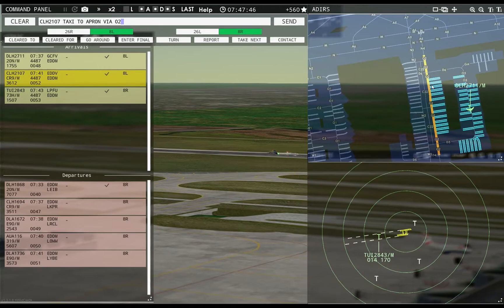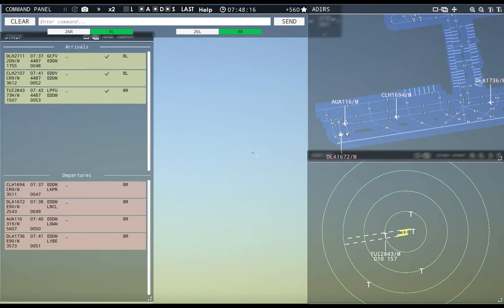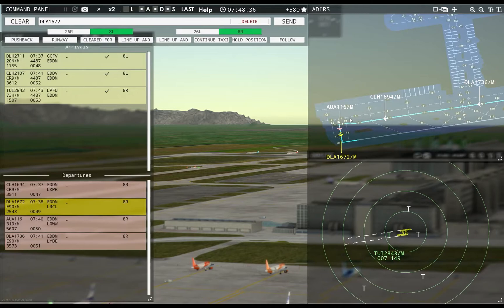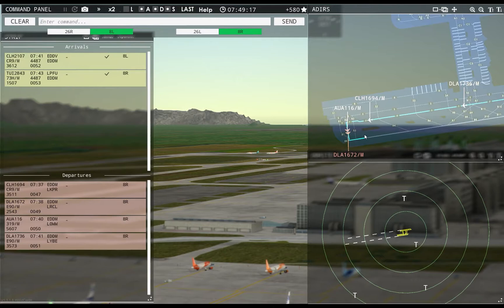Hanseline 2107, taxi to apron via Oscar 2, Delta 6, Oscar 3. Lufthansa 1868, contact departure. Good morning. I probably could have fired you off too — oh well. We'll let the plane land and then we'll do it, just a little bit of a backlog. Dolomiti 1672, runway 8R, line up and wait.